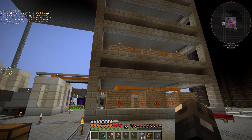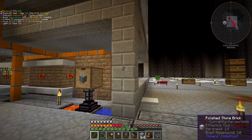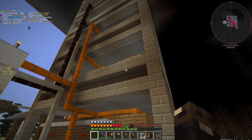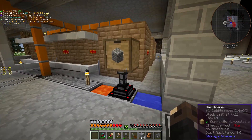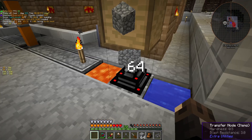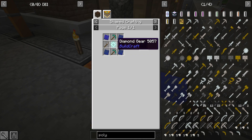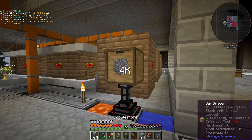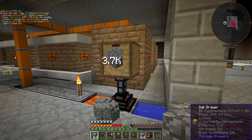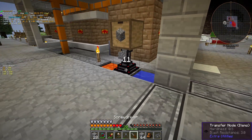I also went ahead and changed the way this thing looked — it's not wood anymore, it's now polished stone, which is literally just chiseled stone. I think it looks pretty nice. Did I show you guys the cobblestone generator? This is just a transfer node with some world interaction upgrades. These aren't that expensive, just a little bit of time — and infinite cobblestone. It's actually quite fast as well. Two per a couple times a second. I like that a lot.